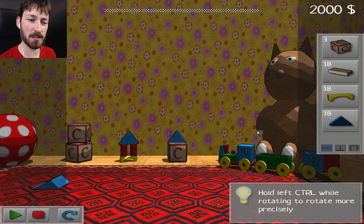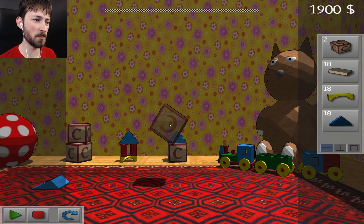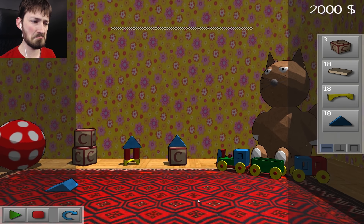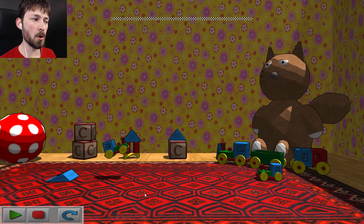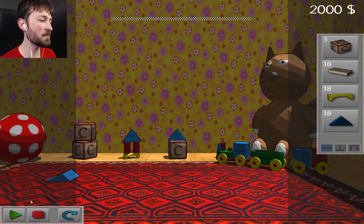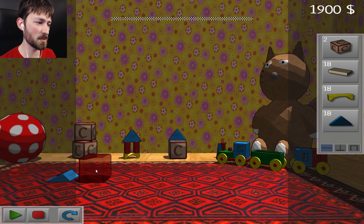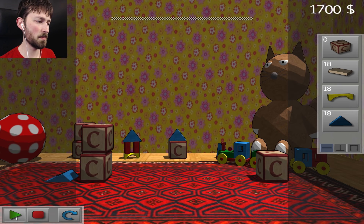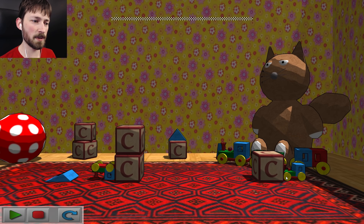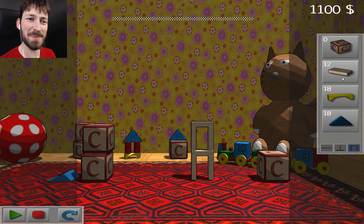Hold down control while rotating to rotate more precisely. So we can hold down control and rotate a little bit, or let go and rotate a lot. Interesting. This seems a little bit more basic — it's just ground. I've got these little choo-choo trains. They're going to come and ruin... wait, they're literally going to fly into my tower no matter what. So maybe I can put a couple of those over here as blockers. Now you're going to ram into that, and we can build our tower right here. I want to save as much money as possible, so we might just build it out of the basic pre-made again.